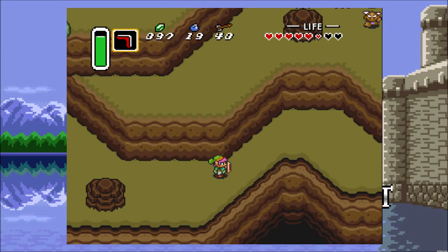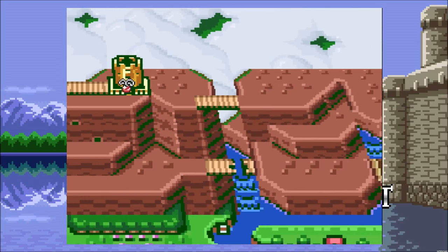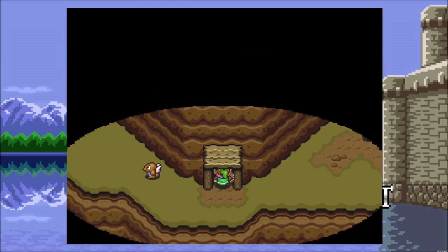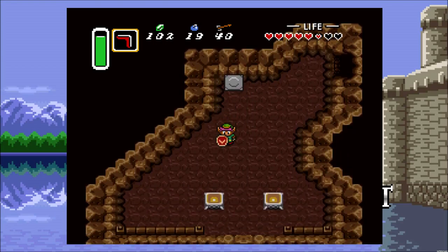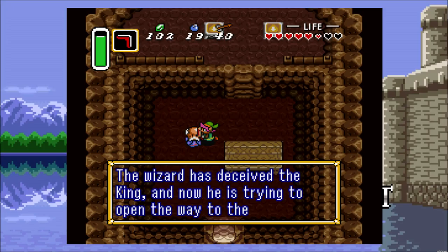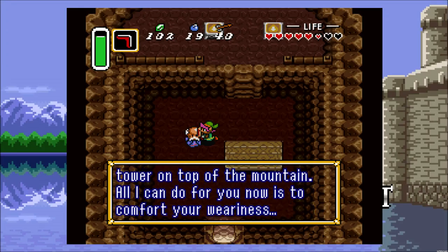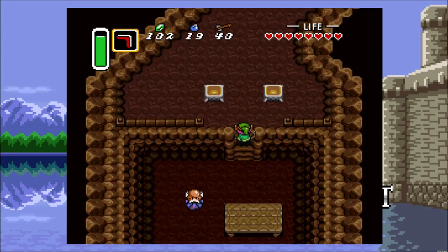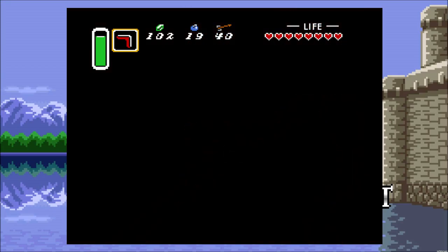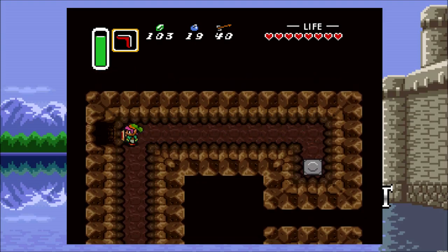Watching out for falling rocks outside. The old man mentions the moon pearl is in the tower on top of the mountain, and if you come back to where he is, you can get a free health top-up, which is always nice. There are a lot of enemies and obviously you saw the falling boulders in this area, so it's always good to remember you can come back down to the old man for a health top-up.